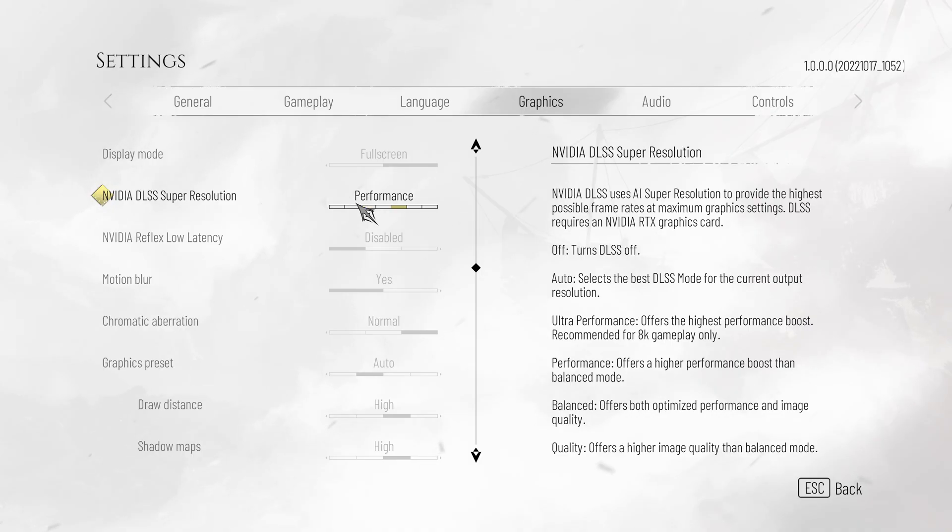You'll see the further to the right you push this, the more FPS you'll get. However, the further you push it, you may notice things get a little bit blurry, and you'll notice some really bad artifacting, especially when you're looking around really quickly. This is definitely something you don't want to push too far, as it can be really distracting. However, if you're on lower-end hardware, after optimizing everything, you may have no choice other than to push this to the right for a huge boost in FPS. Quality is a good place to put it — simply put it there and leave it.